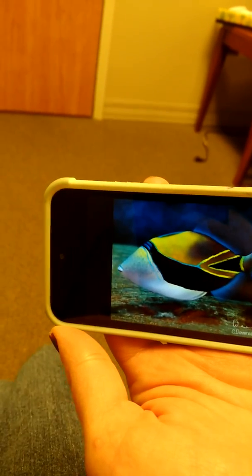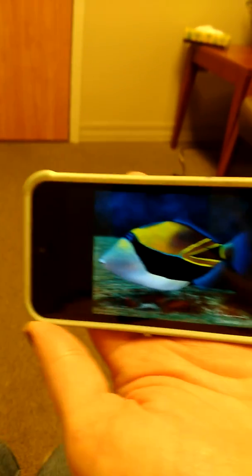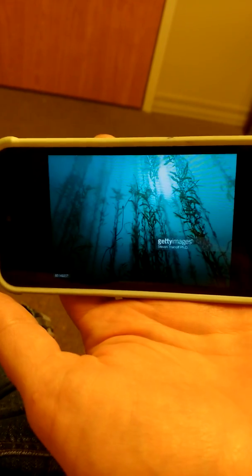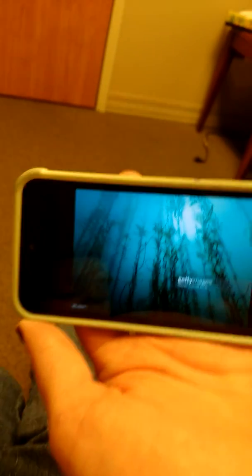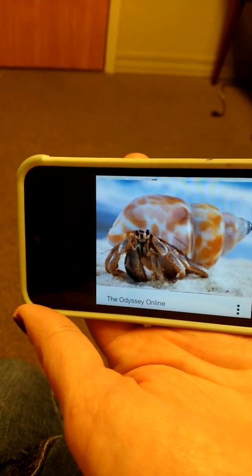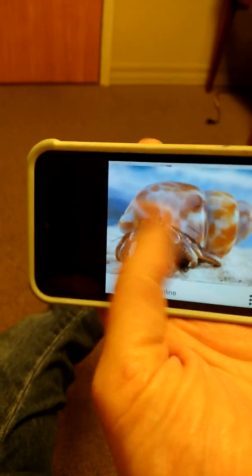Humuhumu. Humuhumu nukunuku apua'a. Yeah, that's right. What's this one? Spider crab. What's this one? Kelp forest. Kelp fish. Decorator crab. It's not a decorator crab. Hermit crab.